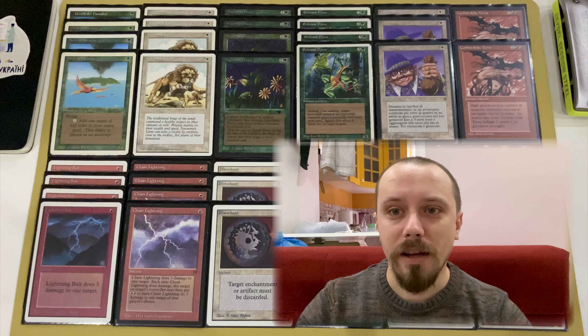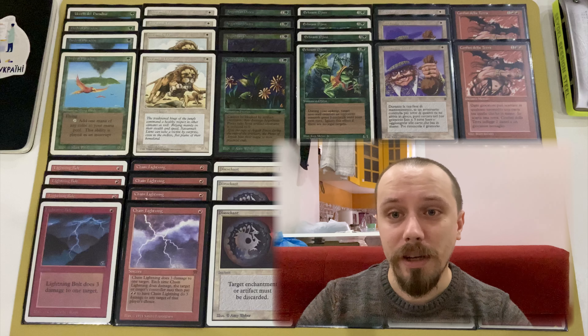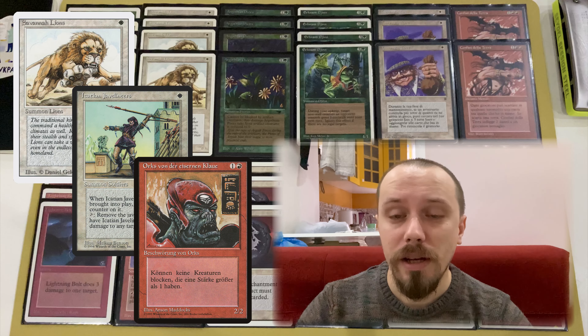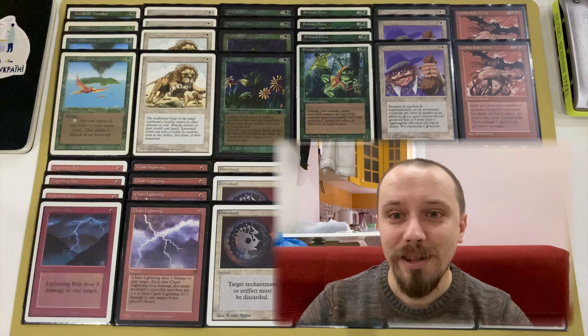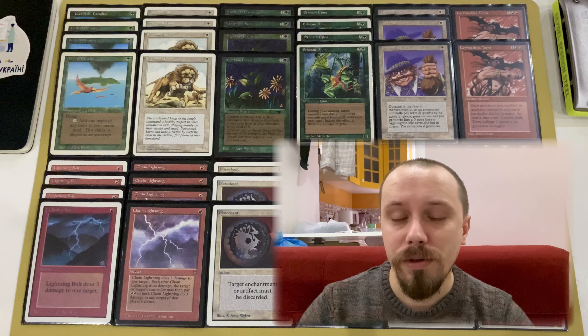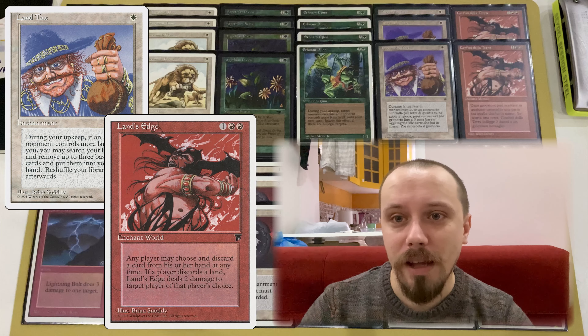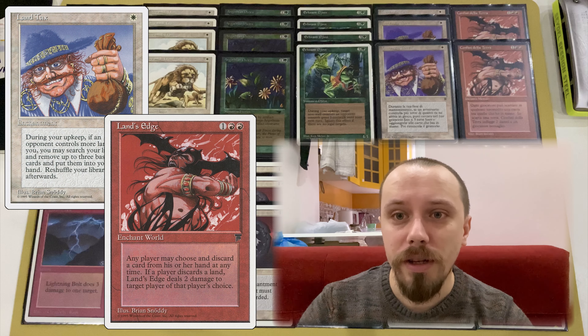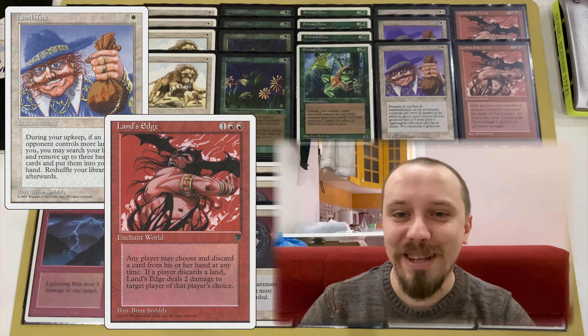Originally, red and white Tax-Edge aggro is a very aggressive deck with a combo finish. It contains a lot of cheap ways to deal damage to the opponent: little creatures like Savannah Lions, Javelineers, Ironclaw Orcs, and little spells like Lightning Bolt, Chain Lightning, and Black Vise. At the end it uses Land Tax and Land's Edge combo to deal six or ten points of damage and finish the game. It's a very good budget deck but I think it's not for me, so I found something more interesting.